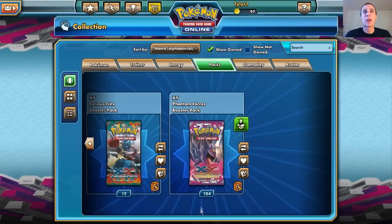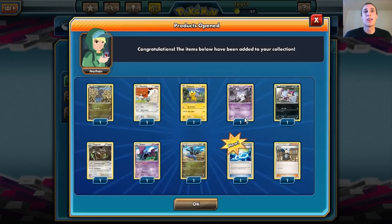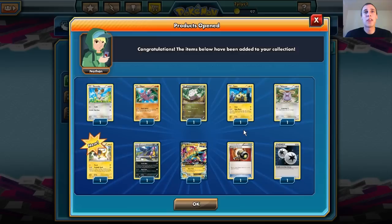I'm getting a lot of pulls right now — I've only opened like 17 packs already. Pretty nice. We got a Manectric Spirit Link and a Mega Manectric EX — I got three of these guys already, so that's cool. Enhanced Hammer is now back, so we got one of those too.